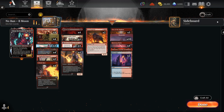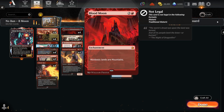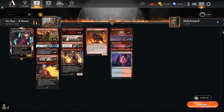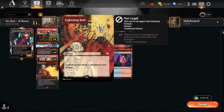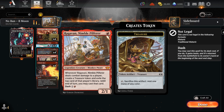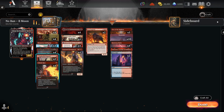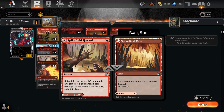The goal of this deck is ideally a turn two Blood Moon. Ragavan creates a treasure, so you get to go Blood Moon on turn two. Otherwise it's kind of a red-based tempo aggro deck. Dragon Rage Chandler helps you set up your draws and gives you an evasive creature. We're playing 22 lands thanks to Spike Field Hazard as both a spell and a land.